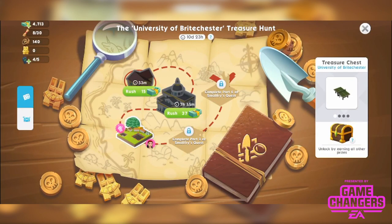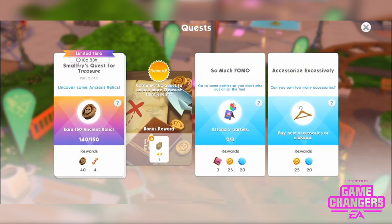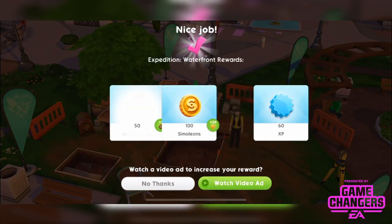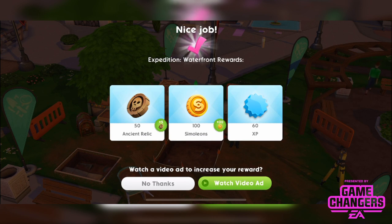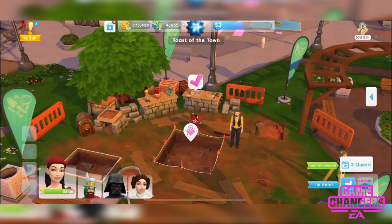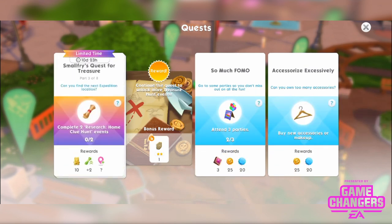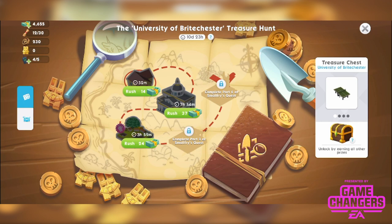We've got 140 ancient relics — we only need 10 more. Let's finish this event. We got 50 ancient relics, 100 simoleons and 60 XP. Quest part complete — let's collect. The next part is to complete 2 Research Home Clue Hunt events, which gives us 10 golden bunnies, a clue boost of 2 (meaning we get 2 extra clues on top of what we already get each time), and an extra location. There's still a cooldown but an hour's not that long, especially by the time you've done the other events.